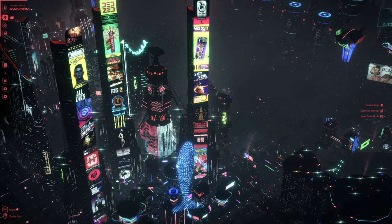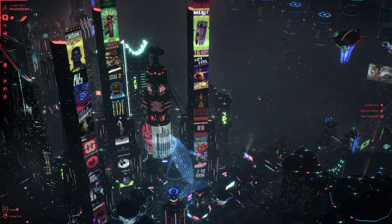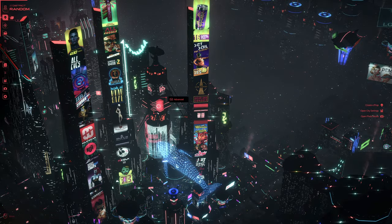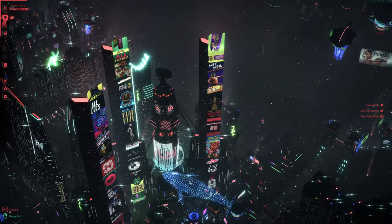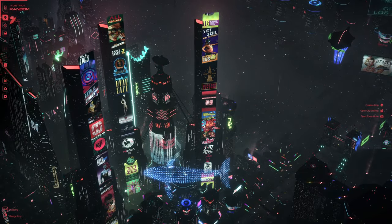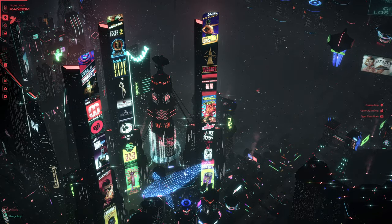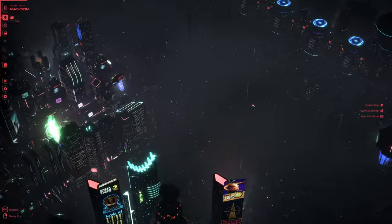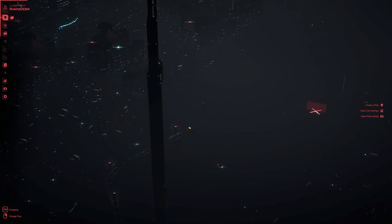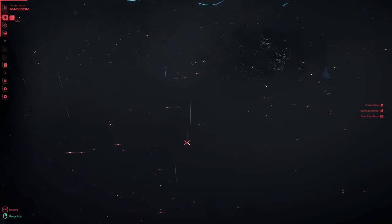Alright, welcome back everyone. We are in Dystopica, in the first big update post-launch, which is version 1.1. Today I'm going to show you how to make this cool ad tower, communications tower, propaganda tower — the central broadcast tower — and I'm also going to show you how to make an elevator. I figured out how to make an elevator.